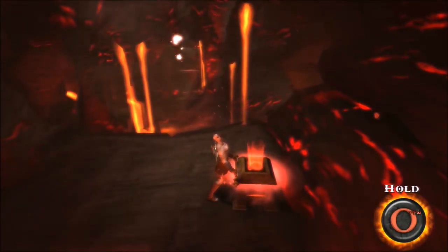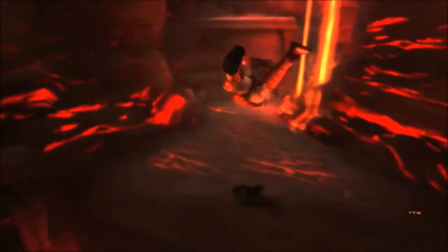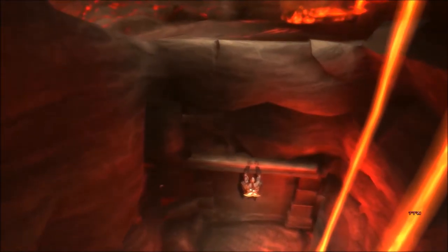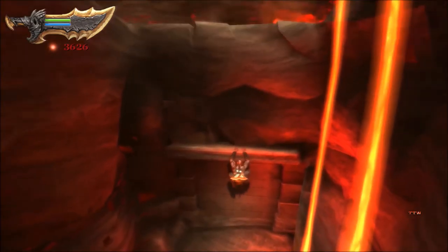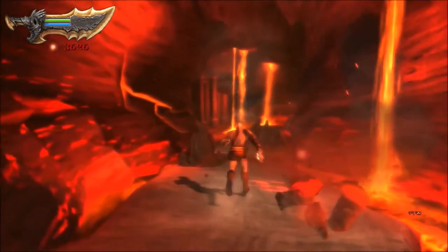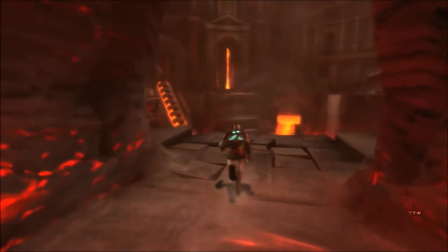Give me these orbs. We made it. There's no hidden goodies over there - I don't think so. Actually, can you get off for a second? You never know - there could have been a breakable wall. Always want to look for secrets, you know? Breaking everything for red orbs is always a fun time.